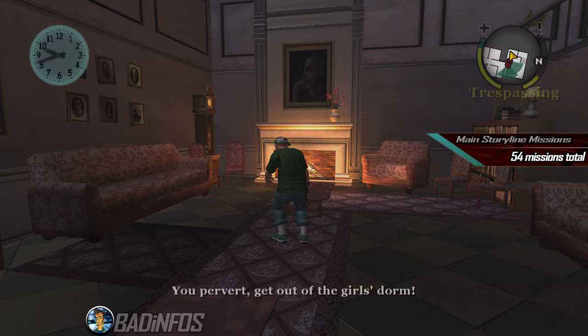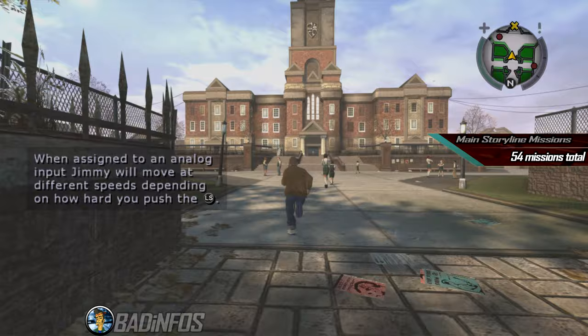Number 1: the main story missions. There are exactly 54 main storyline missions in the game and you need to complete them all, starting from Welcome to Bullworth and finishing with Final Showdown.